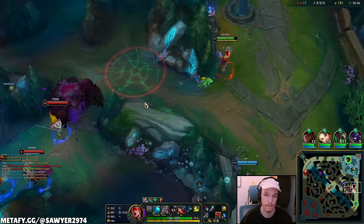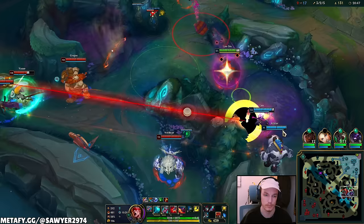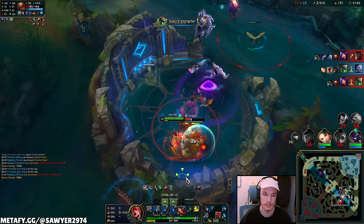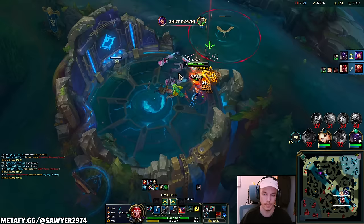Q, close — knock-up. Q, auto, E, auto — he's gonna ulti? Yeah, me too Alistar, we're going after the carries. Q, auto, E, auto — taking too long. Q, auto — they're all dead. Let's push bot.